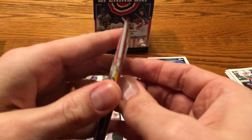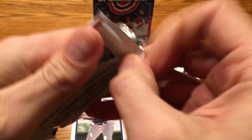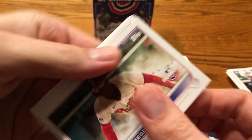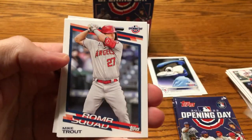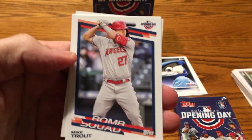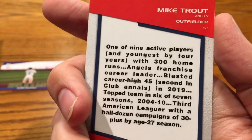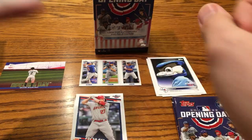We saw an Andrew Benintendi who may not be in Series 1 but is in this — although he might be in Series 1 as well. Like I said, I don't have all the cards from Series 1 yet. So if I see one that I don't recognize, it might just be one I don't have. There's another Bomb Squad — Mike Trout! Very, very cool. Anytime you get a Mike Trout card, you're always doing well. I'm going to put him right here with Hank Aaron.